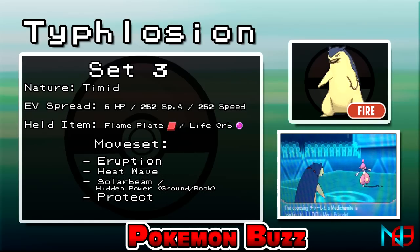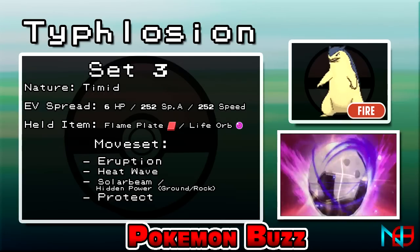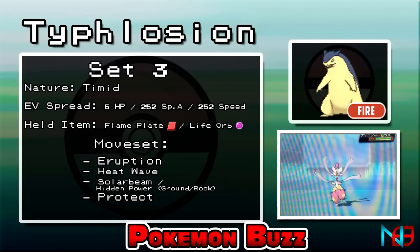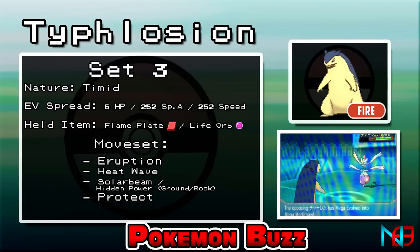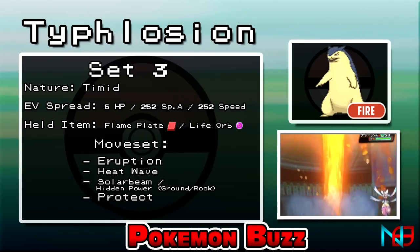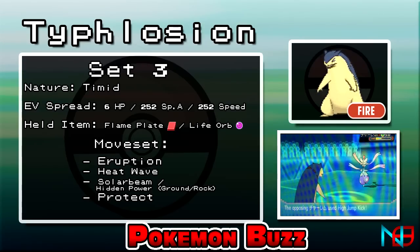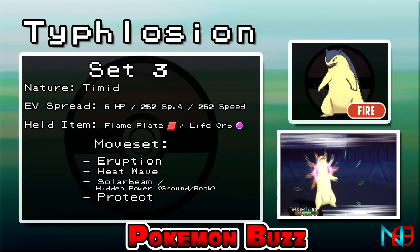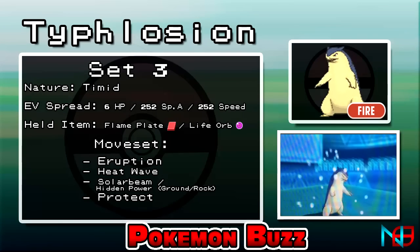The final set is made for VGC style battles, and is greatly complemented by Mega Charizard Y or Ninetales with the Drought ability, or both if you're going that route. With the same EV spread in tow, have Typhlosion hold either a Flame Plate or Life Orb. Because Typhlosion will mostly rely on the sun during its time in battle, it's a good idea to equip Solar Beam. You can also go with Hidden Power Ground or Rock as considerable types. Eruption and Heat Wave are great STAB moves, as they can hit both opponents very easily. Protect is a good way to prevent attacks that hit multiple Pokemon, like Surf and Earthquake, from hitting it — even from your own Pokemon.